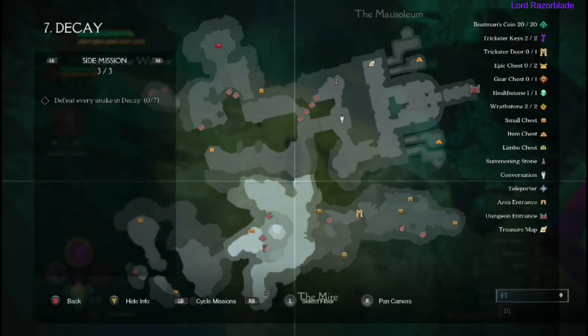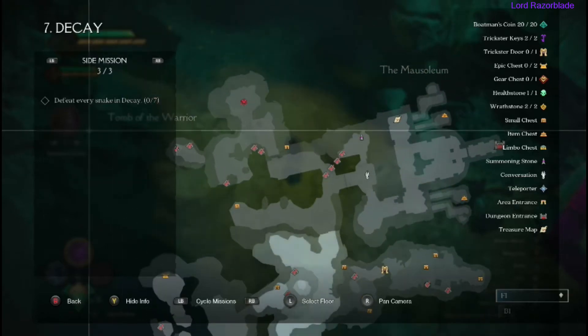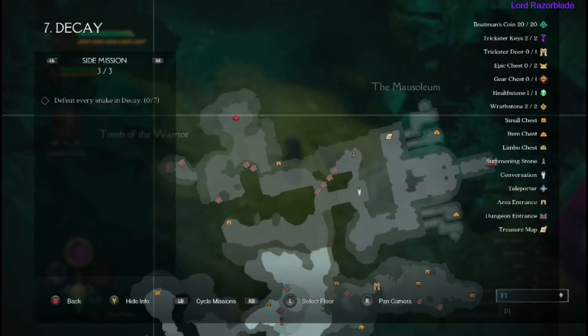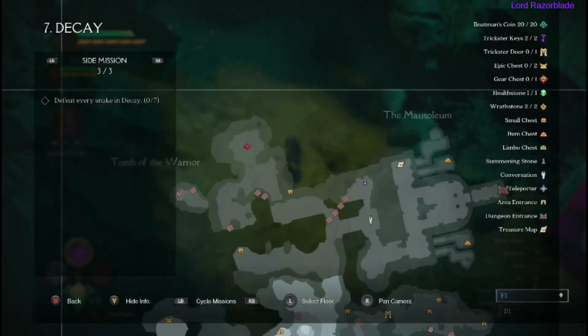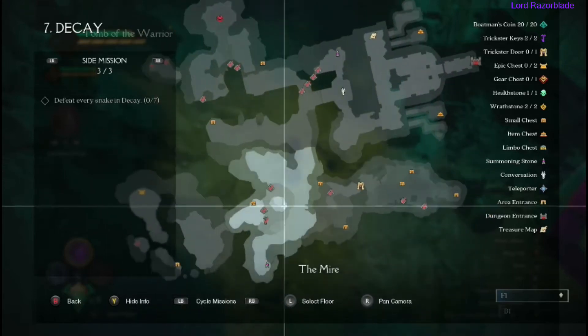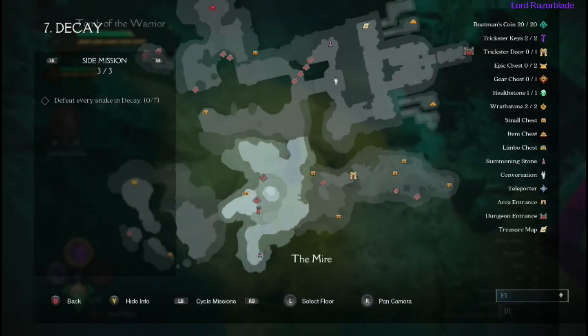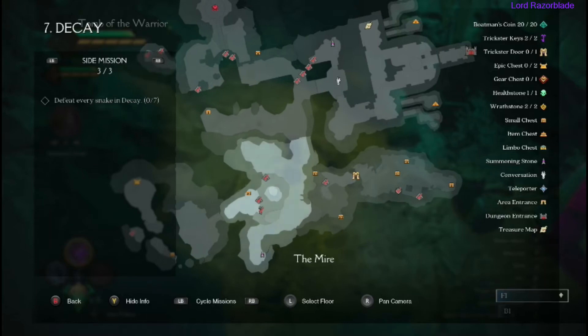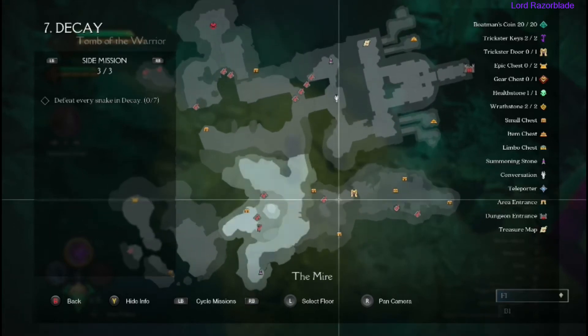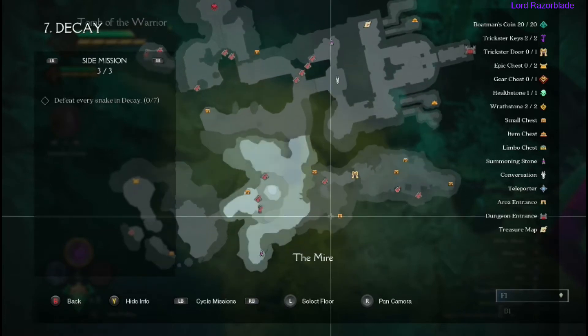Hey, Raze here with another Dark Side of Genesis achievement guide. We're going for the achievement called 'Why'd It Have to Be Snakes' for defeating all seven snakes in the decay level. This is not too bad — just pay attention to where I'm at and where I'm going and you'll have no problem finding them. There are two in the bottom right side of the map, and you'll start in the bottom middle.